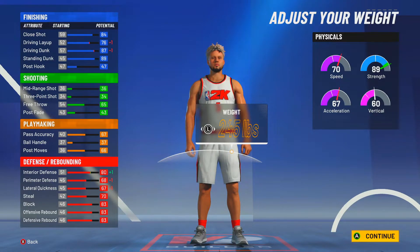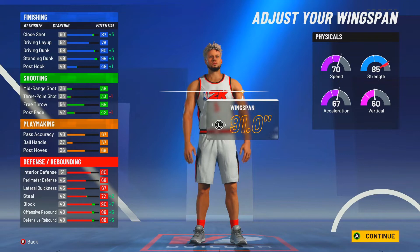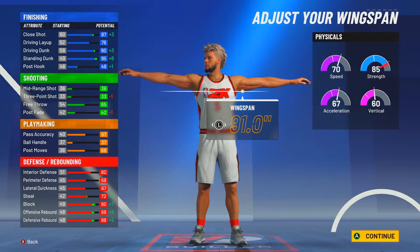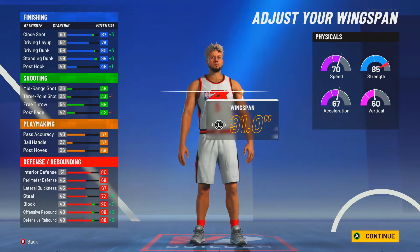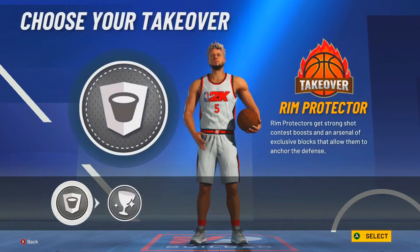At 245 pounds we're looking at 89 strength before arms, and 80 interior defense — which is obviously going to go up. The driving dunk drops once but when we max out wingspan we're looking at a 90 driving dunk, a 95 standing dunk, close shot goes up, rebounding goes up. With maximum wingspan we have a 90 block and 88 rebounding all around. Steal goes up too, and strength stays at 85.